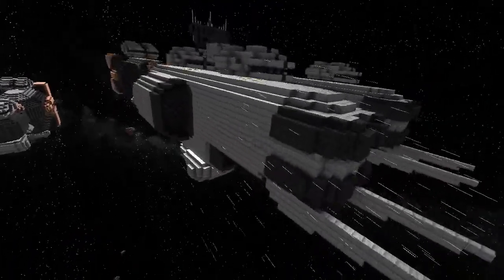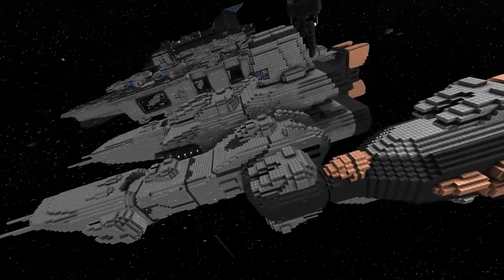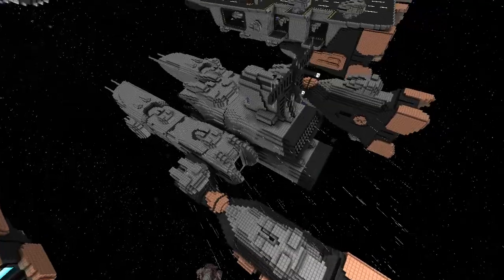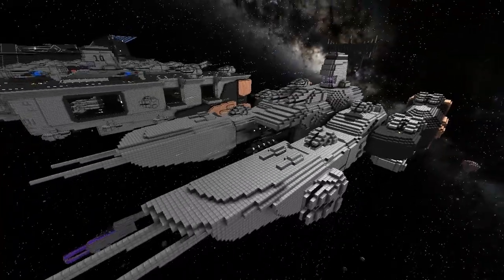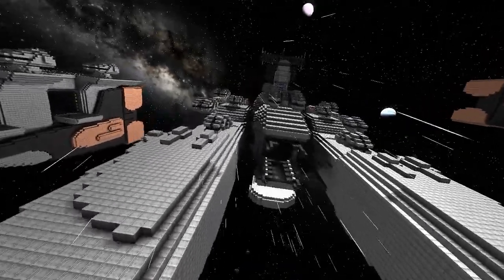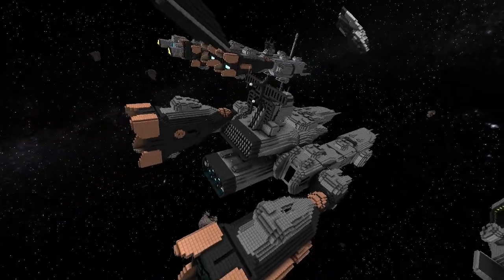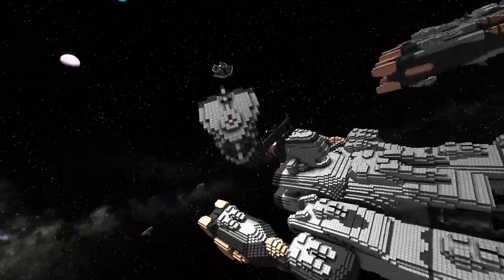Next in the lineup is the Halberd gun destroyer — that was in the review with the Crossbow. This one looks like it wants to transform into a mech. This is actually the closest one that resembles the actual mothership all these ships are based on. I really like this one, especially the tower and the antenna on the back — they're nice touches. That's been my standard design for every ship I build in this series.